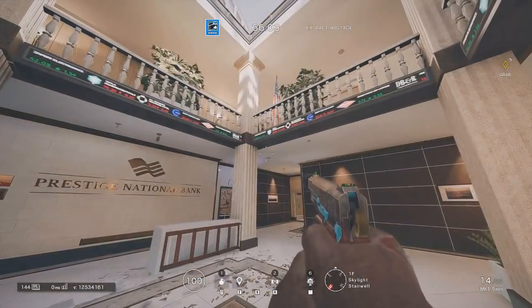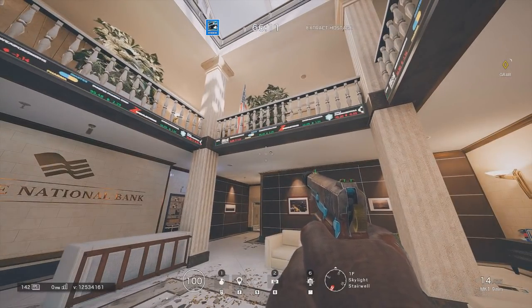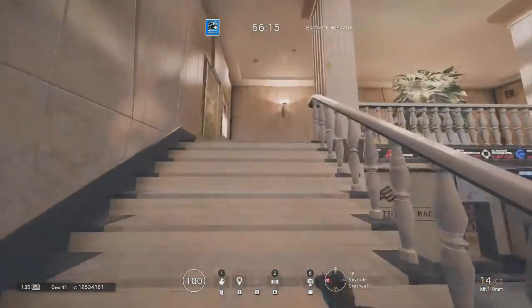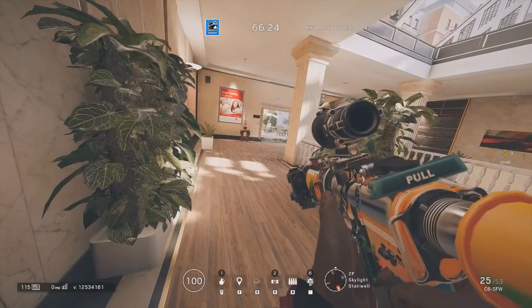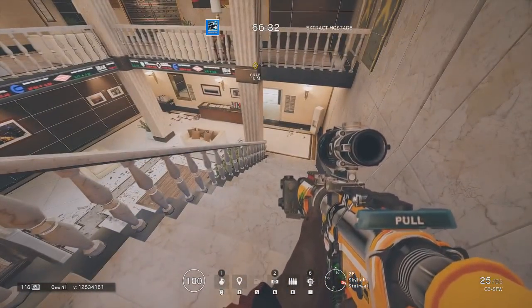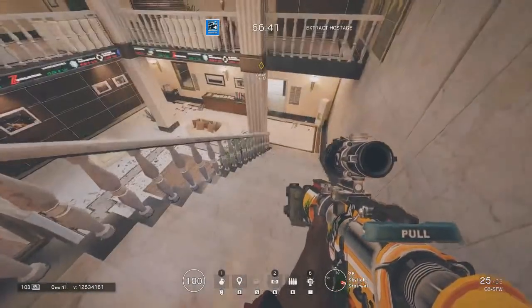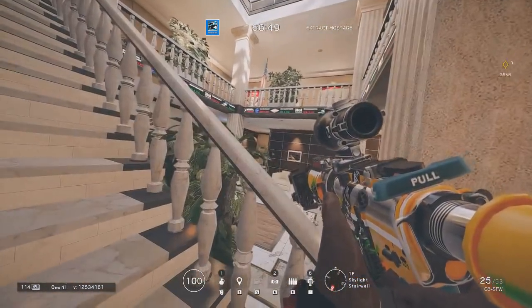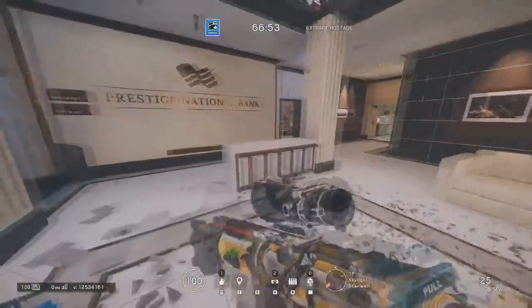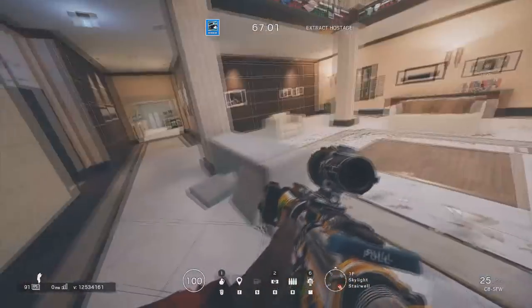This whole area out here is called skylight stairwell and there are a lot of different call-outs for the specific areas of it. You will very occasionally hear people call the upper part up here upper skylight, and you might occasionally hear the word heaven — that's a specific call-out from a pro league team. You should be calling this upper skylight and that down there lower skylight. Skylight on the stairs is the call-out for when they're on the stairs. If you just say skylight stairs they might not know what you're talking about. Lower skylight behind the couches is a good call-out for when people are creeping up behind the couches — be specific about which one using your compass.